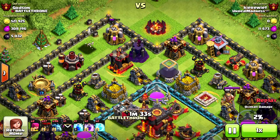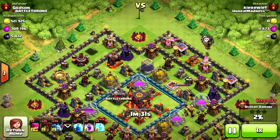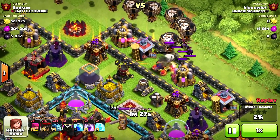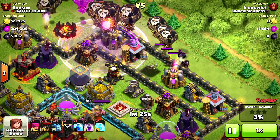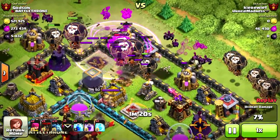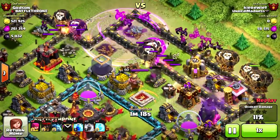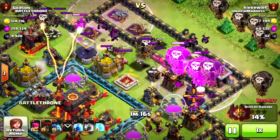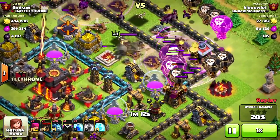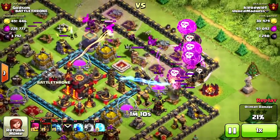My center walls are upgraded and I think that's fine. I honestly don't care for level 11 walls — the level 10 walls look awesome with the orange glow on them, they have like fire coming out of the walls, I love that. So that's why I'm really not upgrading my walls anymore. I should probably do a video on why Godson doesn't upgrade his walls.